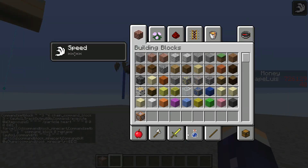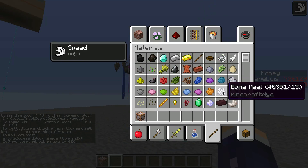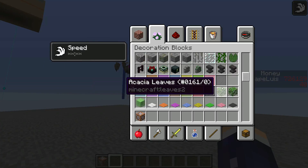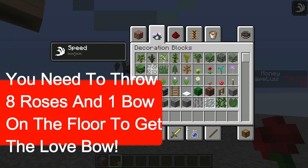Now we need some flowers — let's find some poppies over here. We need a few of them, and then we also need a bow.